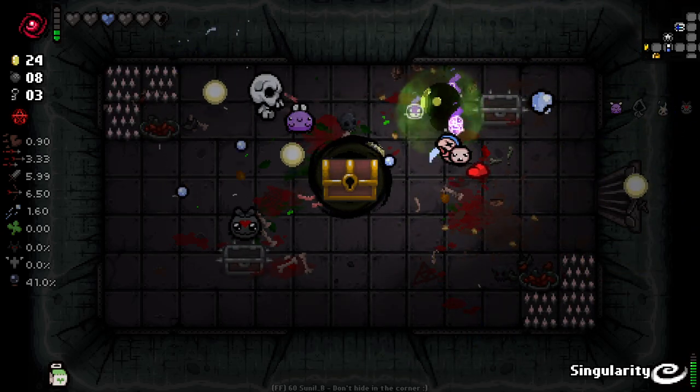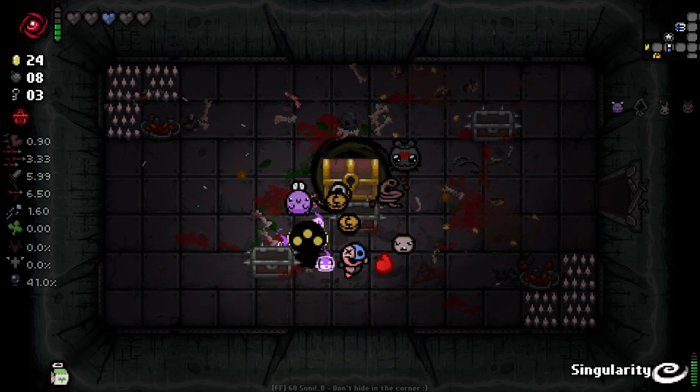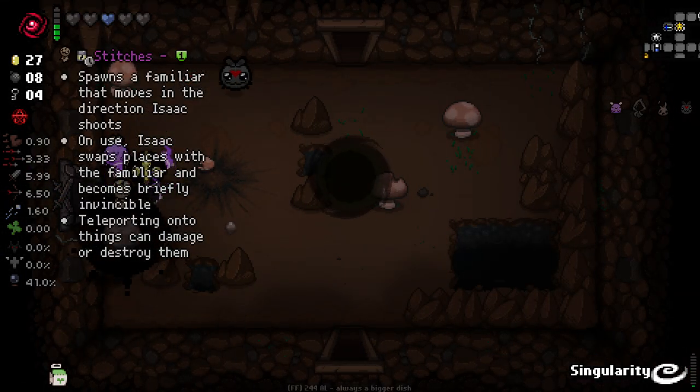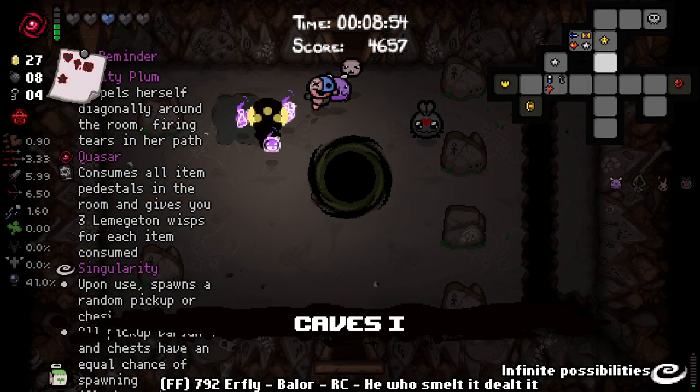I'm trying to use my Poison Aura when I can, but it's a little bit tricky. Another one? Ah, fuck it — I'm going whole hog this run. We get another charge. We get ourselves Stitches, which is another active item. Is there anywhere I could get a battery, maybe? It'd be nice to use Quasar on this.